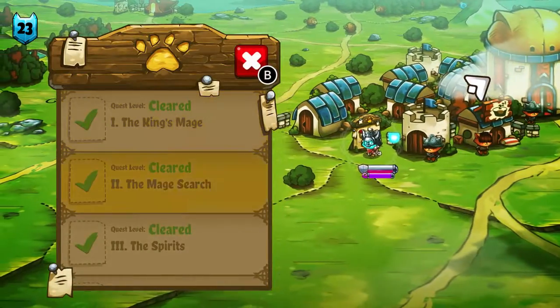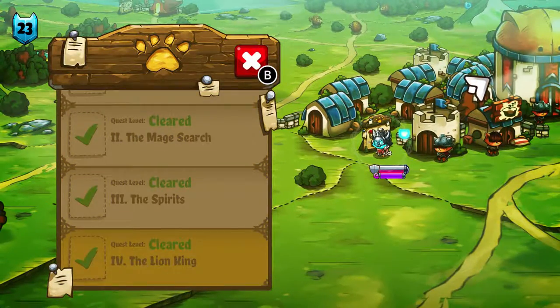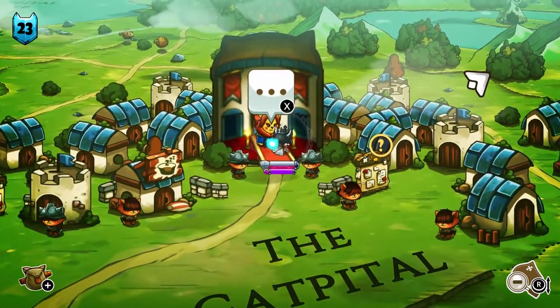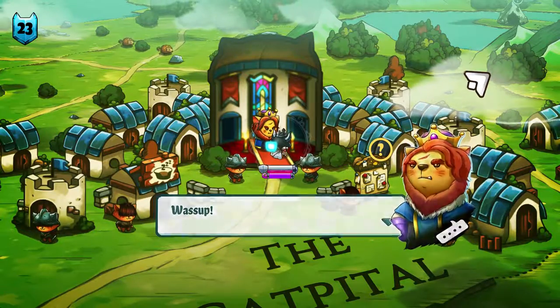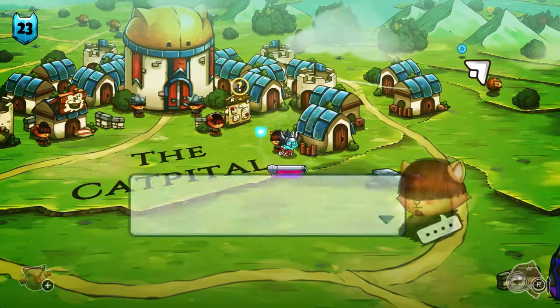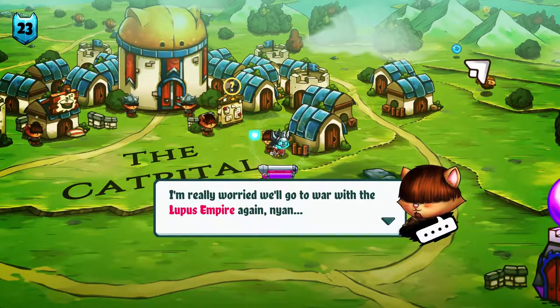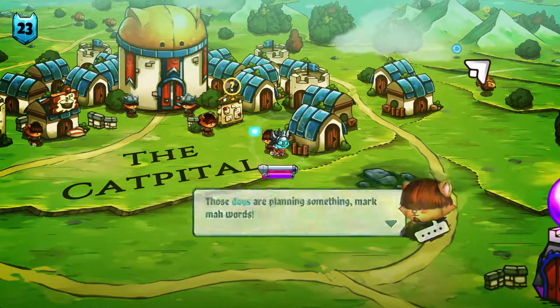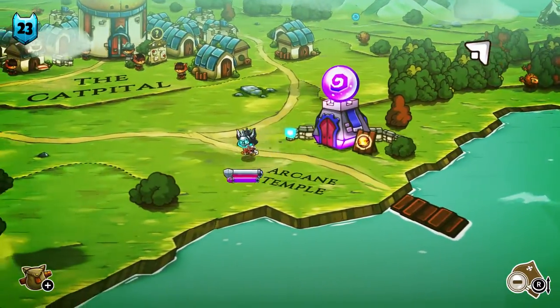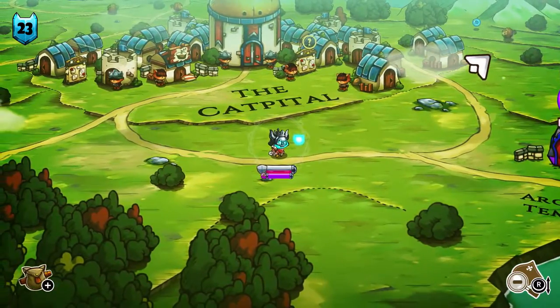This quest board — I've already done everything for the king, and saved him. The king is a lion, which is cool. He's really worried about the lupus empire again. Apparently the other empire is the dogs in this game.